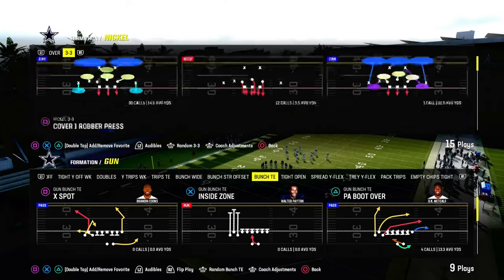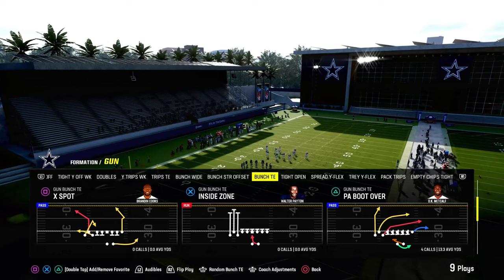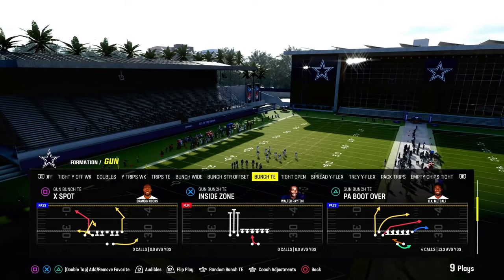Today's video I'm going to show you one of the best ways to attack zone coverage in Madden 24. We're taking a look at the play X Spot Out of the Gun Bunch Tite formation in the Green Bay Packers offensive playbook.